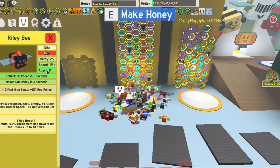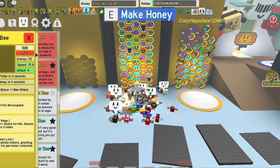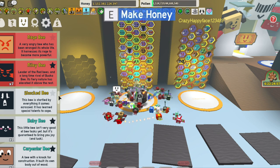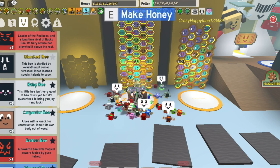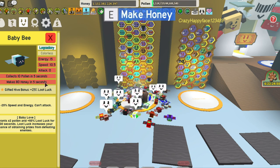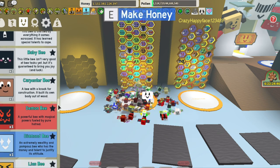Riley bee gives plus 10% red pollen and it also gives red boost tokens, which is really, really important because that is going to be what triggers your Scorching Star passive. Also, get yourself a baby bee — it's not super essential, but it's nice to get that loot luck and that baby love.